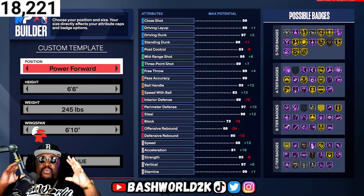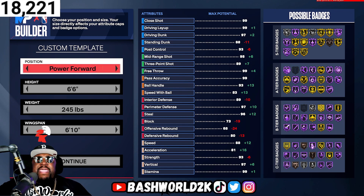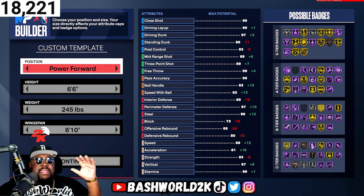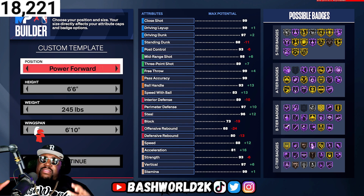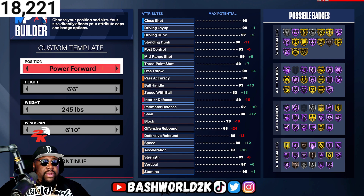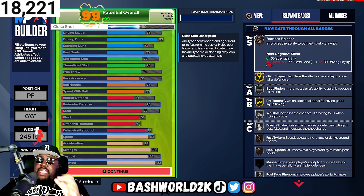We are making the Zion Williams build. First thing we got to do — he's a left-handed baller, so make sure the position is Power Forward, the height is 6'6", the weight is 245 pounds, and the wingspan is 6'10". Once you do that we can start the process of making the Zion build as good as possible.